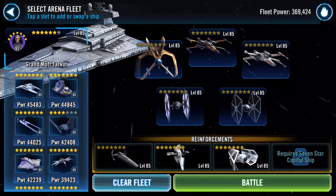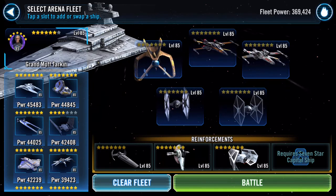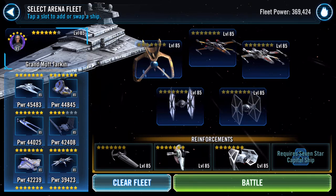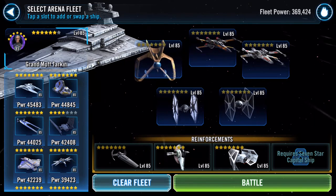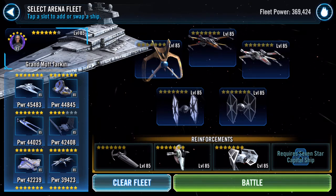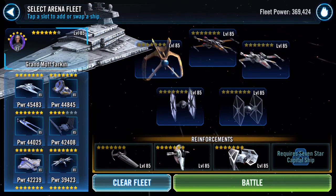Good evening. I'm about to go into my next fleet battle. I've moved into my hours payout now. Fleet power is currently three hundred and sixty nine thousand four hundred and twenty four. I could switch that around a bit I suppose — I've got some high ranking ships.